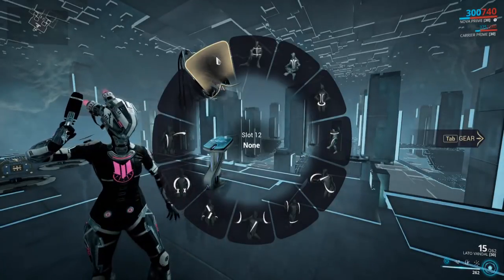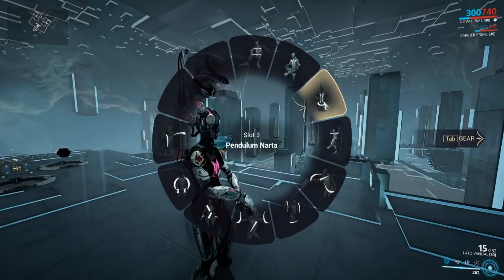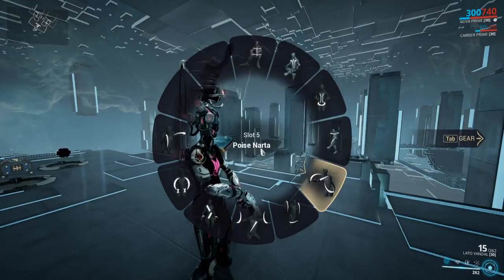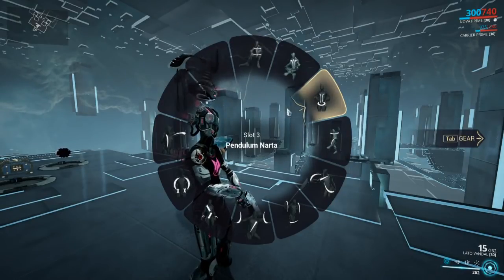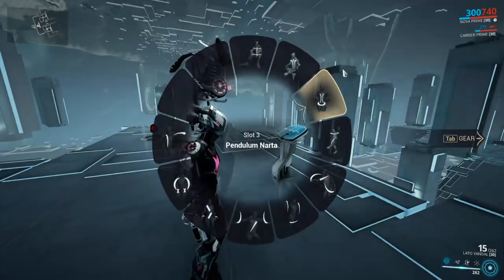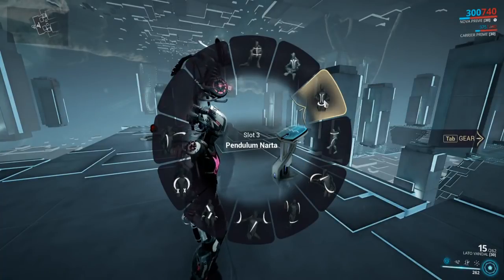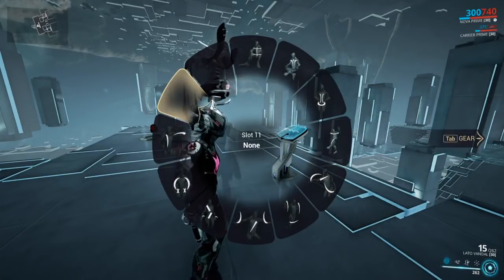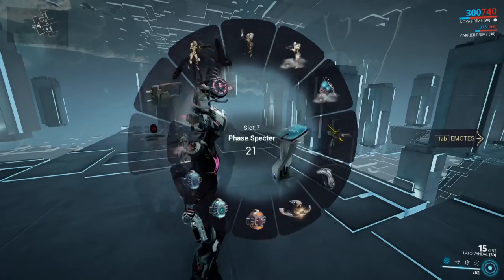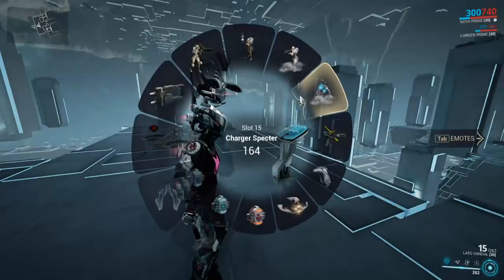First of all, you cannot see the name of the emote unless you hover over it. The emote tab is a little more tolerable because if I keep the Pendulum Narada emote on there, eventually I can just move my mouse toward it and learn that muscle memory — learn where it is. But unlike the gear wheel, you can never really do that because everything shifts around as you're selecting.